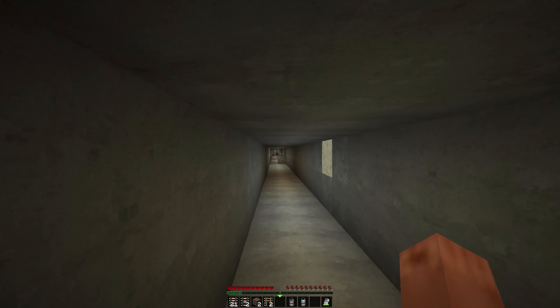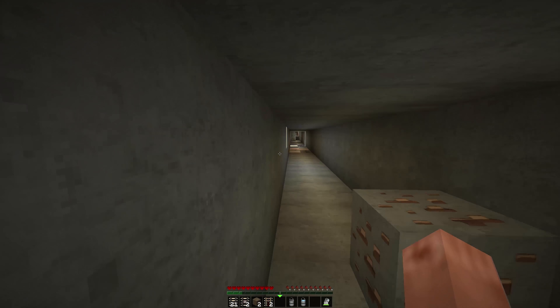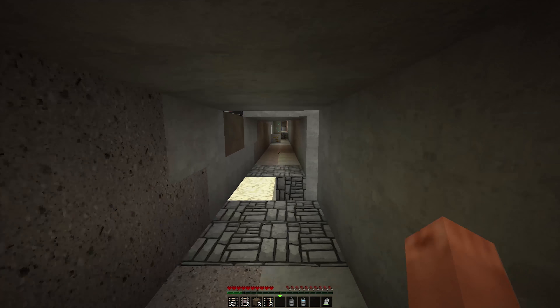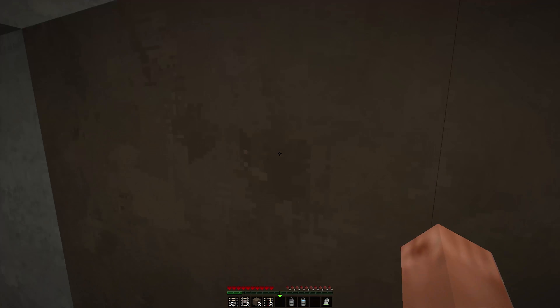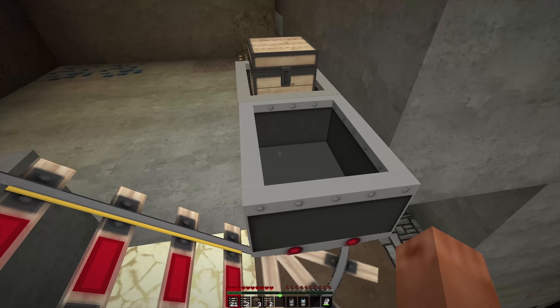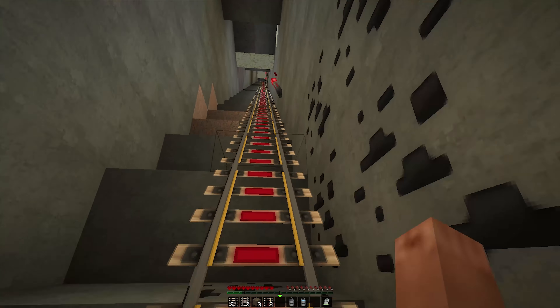I even placed glowstones down here so I don't need torches — it looks a bit more professional. I didn't make it as fancy as possible but it does the job as a mining area. And now we come back out.